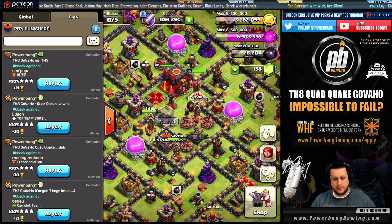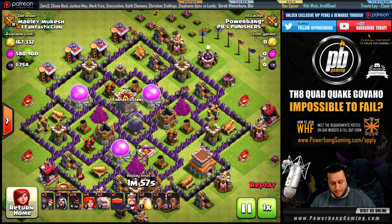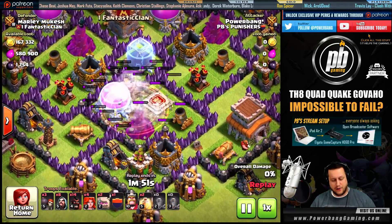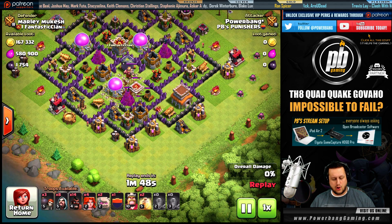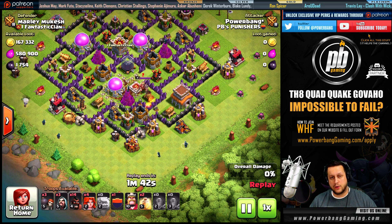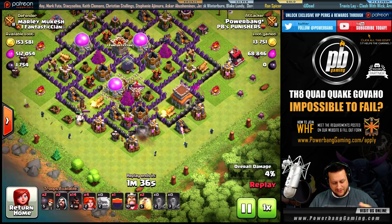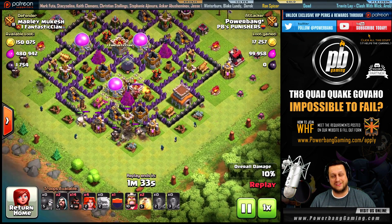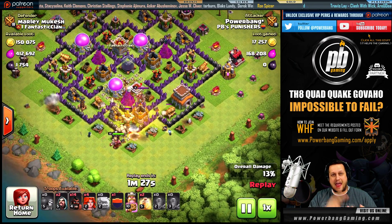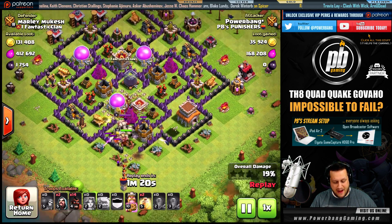Both of those first examples did have Clan Castle troops — really no bases are difficult with this strategy. I literally have not found a base where I can't make it work. It's counterintuitive to what I normally preach about building an army for the base, but in war you can tailor your army to the particular base. This exact setup — 14 Hog Riders, 7 Valkyries (3 in the Clan Castle), 8 Wizards, 3 Wall Breakers, the Quad Quake, and 2 Heals — works for every single base at Town Hall 8.